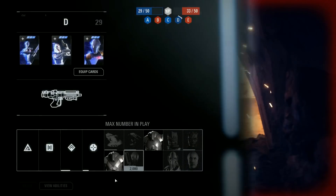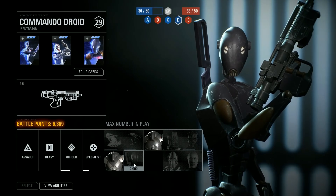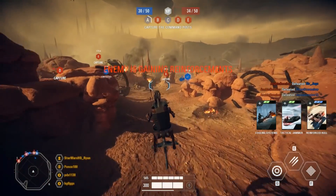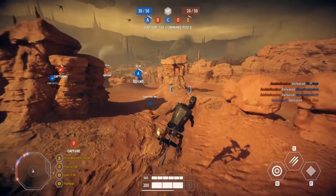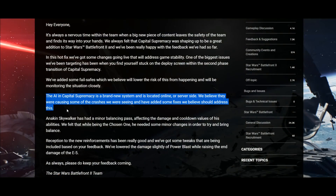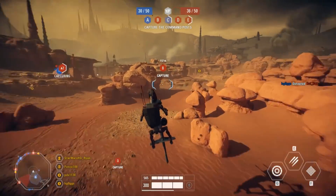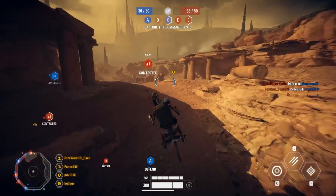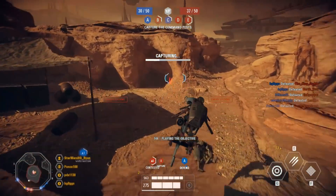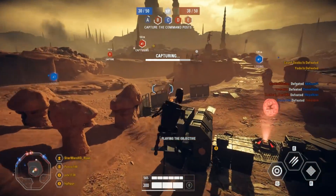One of the biggest issues targeted has been players getting stuck on the deploy screen during the second phase transition in capital supremacy. They've added fail safes which they believe will lower the risk of this happening and will be monitoring the situation closely. The AI in capital supremacy is a brand new server-side system — they believe it was causing some crashes and have added fixes to address this.